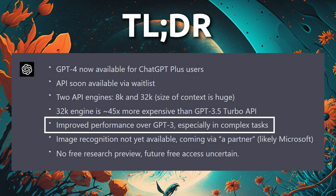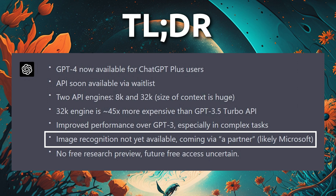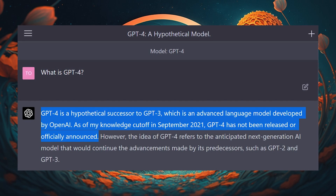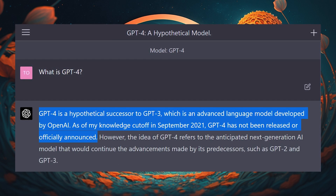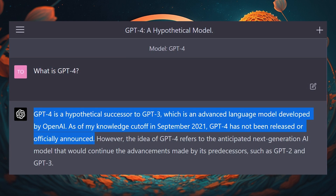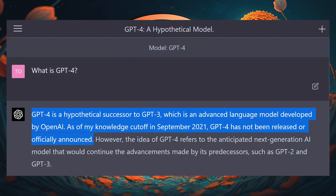GPT-4 has similar architecture to GPT-3 but improved performance in a lot of different tasks, particularly complex ones. The image recognition feature is not available yet but will be released through a partner — Microsoft probably. There's no free preview of GPT-4, and free access may not ever be available. The knowledge cutoff is still the same, so it doesn't know anything that happened after September 2021. In fact, GPT-4 still doesn't even know what GPT-4 is yet. Anyway, let's dig into it.